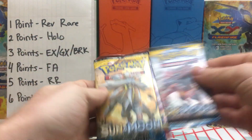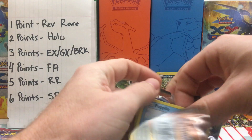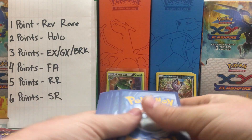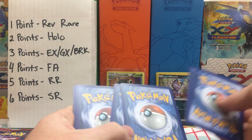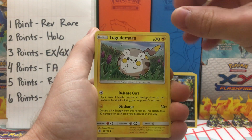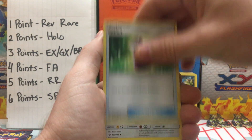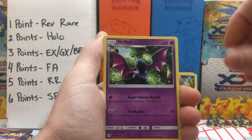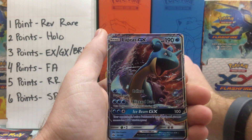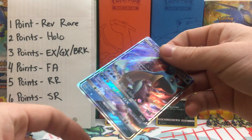Moving on to our next box — just like the first one, we will do a Breakthrough Sandwich out of it. We have to get something out of these packs. Starting off: Popplio, Bowling Ball, Shelter, Makuhita, Fero, Water Energy, Potion, Trumbique, Golbat. Reverse Holo is a rare — it is a Cosmo, so there is one point. And we have a Lapras GX, so we have a four-point pack. That is what I'm talking about — racking up the points!